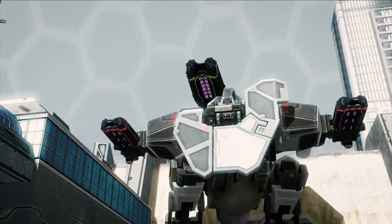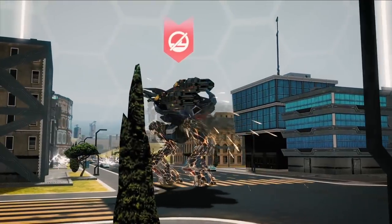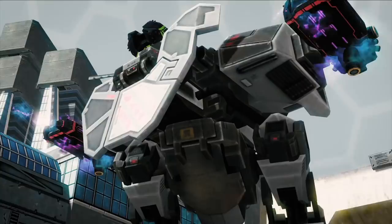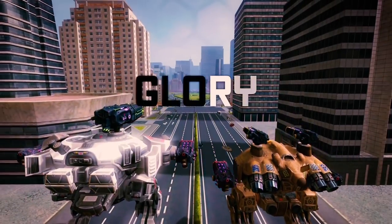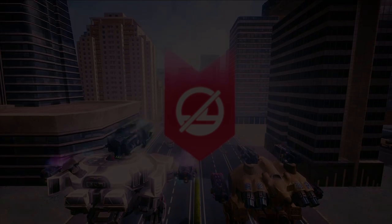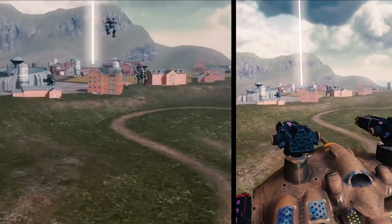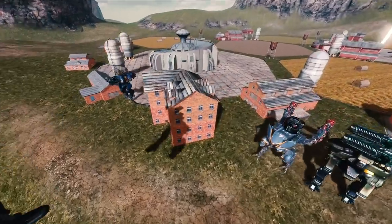New weapons: Halo, Corona, and Glory. You're a point-blank shooter but they keep escaping your line of fire? Not anymore. Halo, Corona, and Glory will keep them in one place. These are energy shotguns, penetrating energy shields and immobilizing enemies with no mercy. The closer, the deadlier.